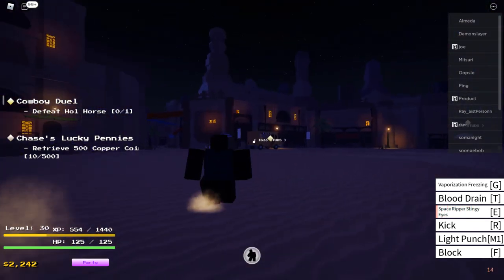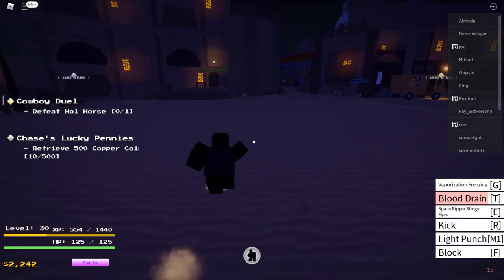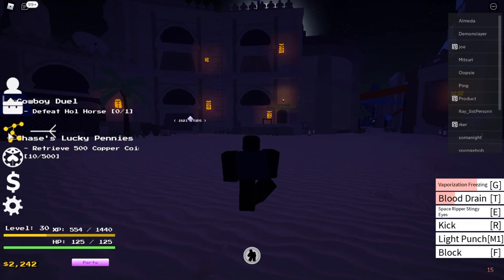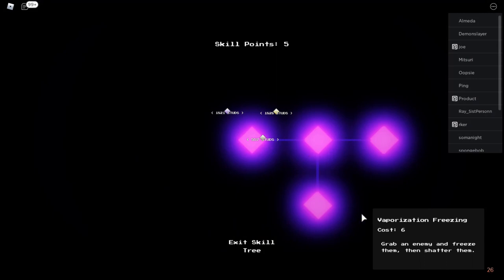That's the fluid beam that Dio uses. Then T is blood drain — I guess I gain health from opponents. Then vaporize freezing. Let's go and learn what they do. Vaporize freezing: grab an enemy, freeze them, then shatter them.